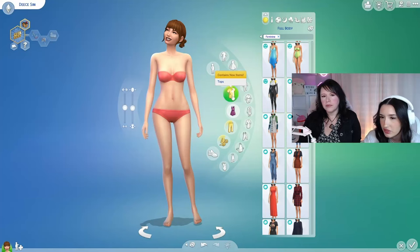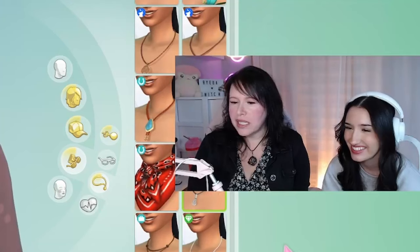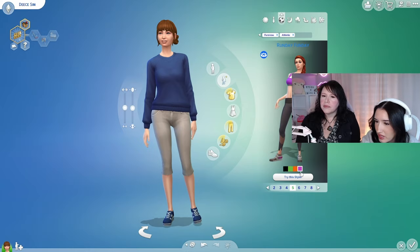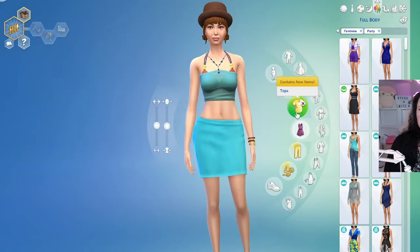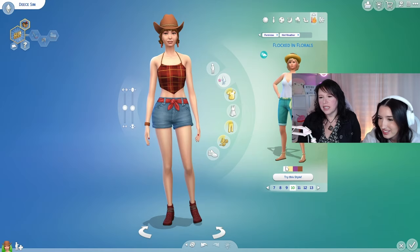So there are a couple categories of outfits: tops, a full body outfit, bottoms, accessories, and shoes. Why would you want a whisk necklace? Athletic — oh, I like that. The hat is very Molly Ringwald. She's very much into hats. She has the horseback riding skill — maybe she should wear a cowboy hat. That's cute. So we've got all of our fits here.